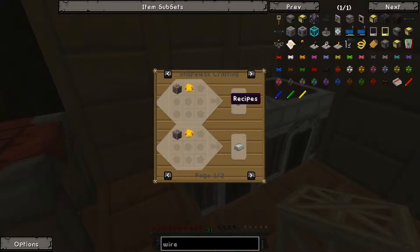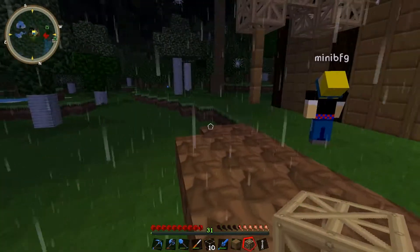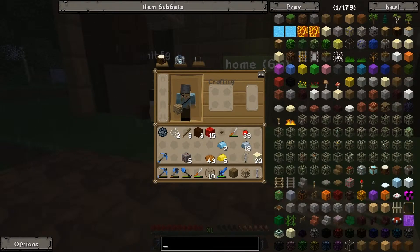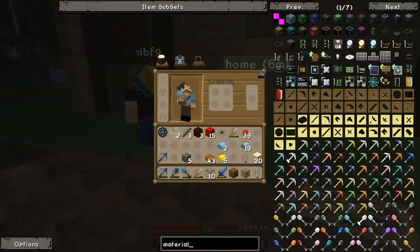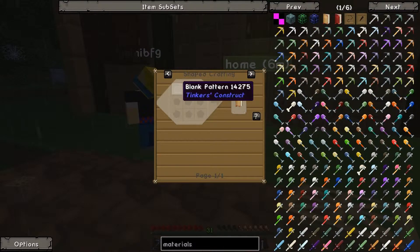That plus Prometheum dust makes... One thing we're gonna have to do is get to Tinkers' Construct, so we're gonna need a smeltery. None of us have the books for it again either. So how do we get these books? Materials are new, so we need a blank pattern and some paper.